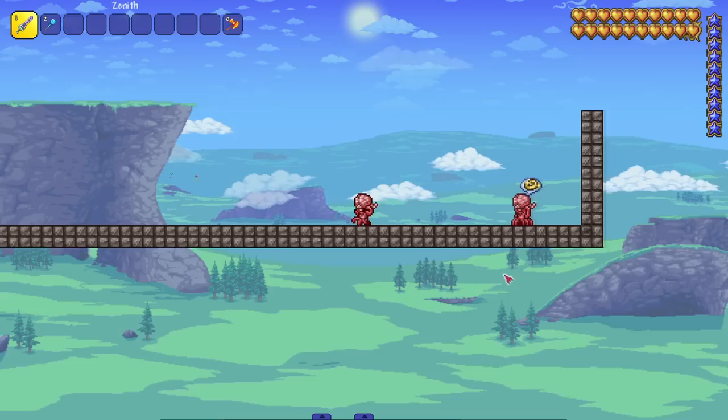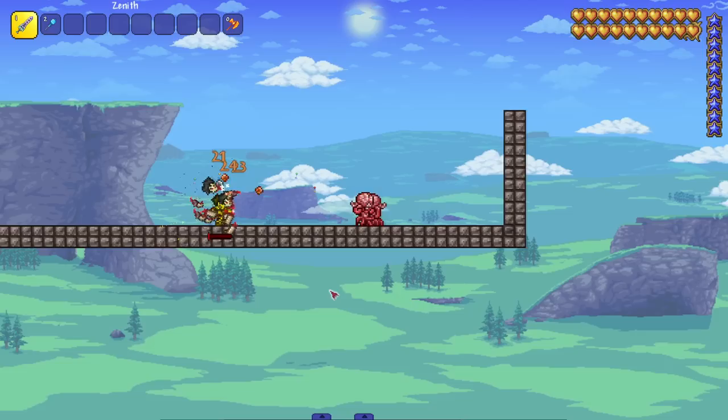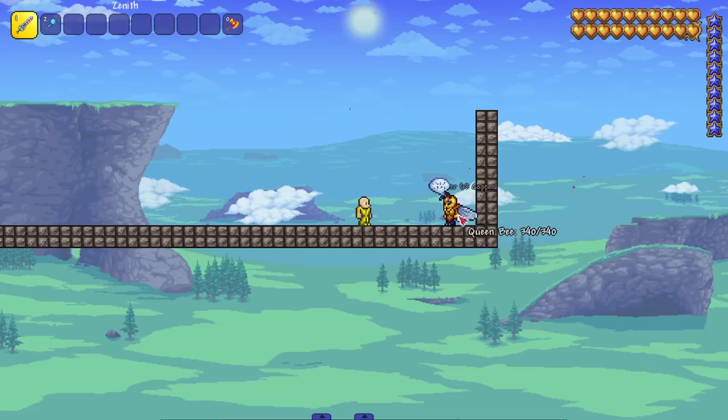We got the Brain of Cthulhu NPC — he's pretty cool with his little tentacles, walks very funny, he's my favorite one so far. He's got the goods in his shop. Let's see him in action. His attack shoots ichor — great damage, it's my favorite attack so far.